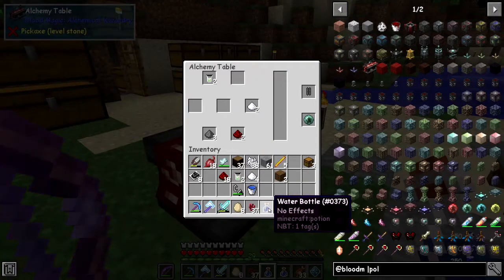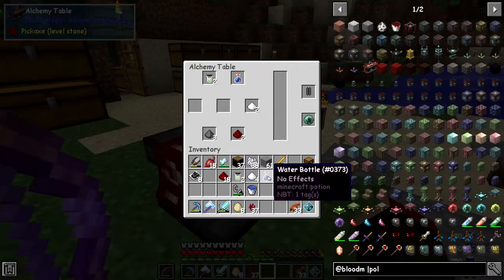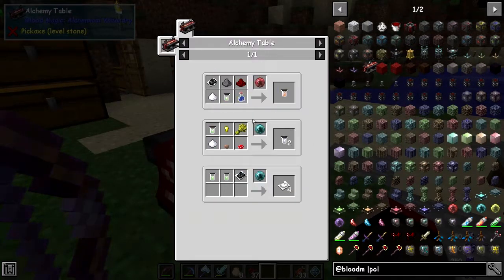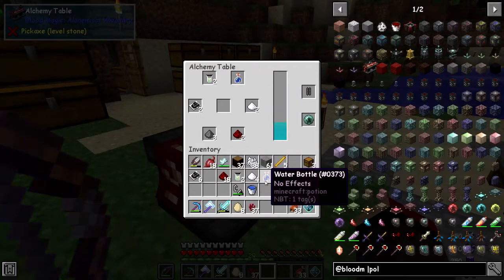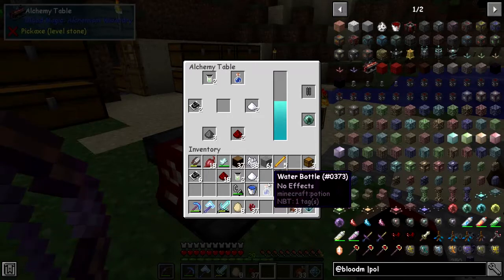Last chest — of course. I can only do one of these at a time — they don't stack. So what am I missing now? Let me double-check: glow, redstone, coal powder — yep, I've got these. There we go! I think that covers everything, and I'll put a second water bottle in when that finishes. Then we can see what this does.